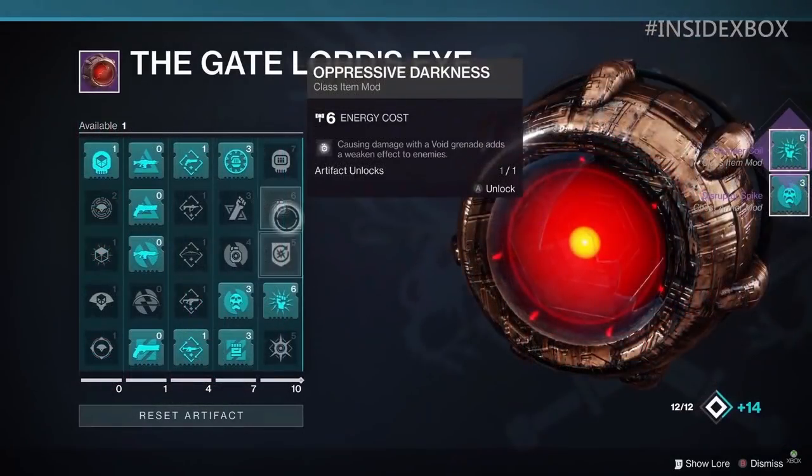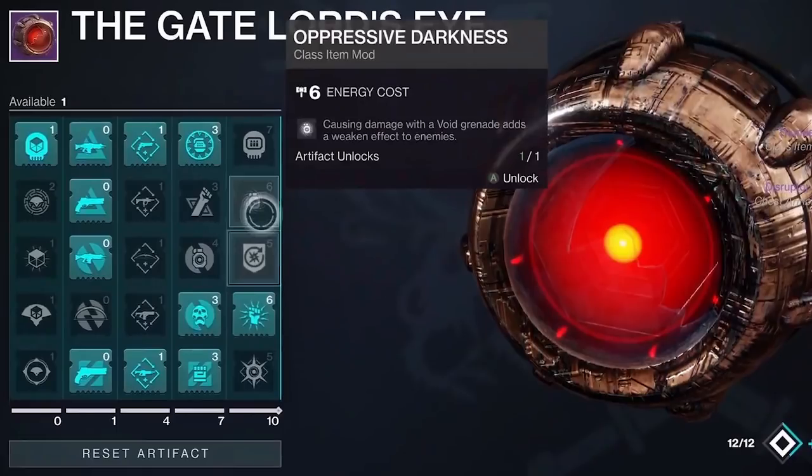Next is Oppressive Darkness, another class item mod costing six energy. It states that causing damage with a void grenade adds a weakened effect to enemies. Immediately I'm thinking of Shattering Strike on the hunter — proc Shattering Strike, go in for the melee, apply the debuff, throw a void wall grenade, then follow up with a trench barrel shotgun. The fact that we're now getting ability buffs as well as debuffs from simply class item mods changes the game.